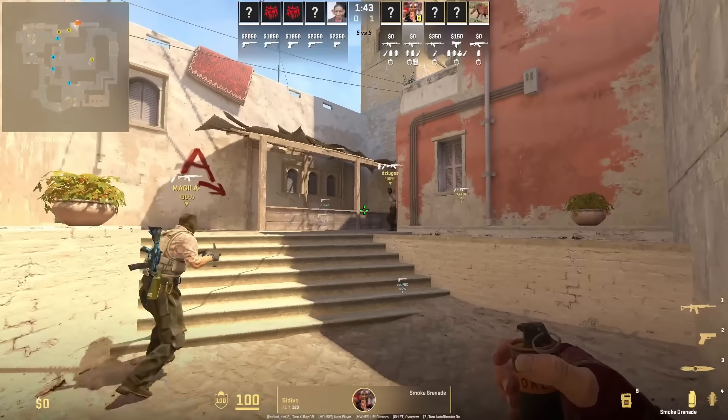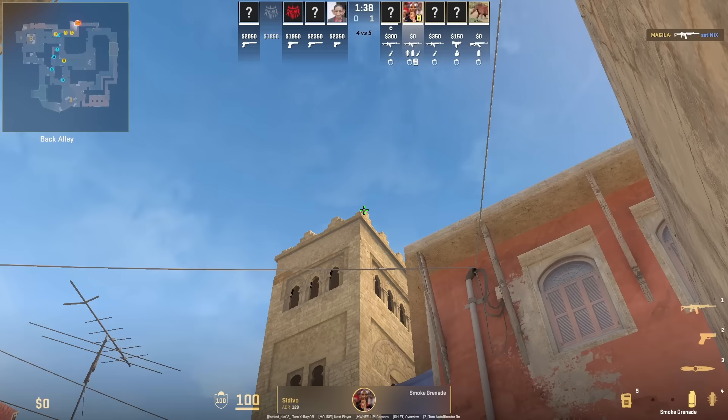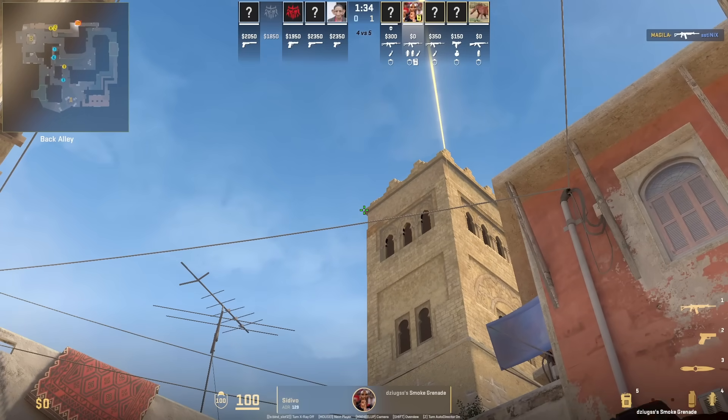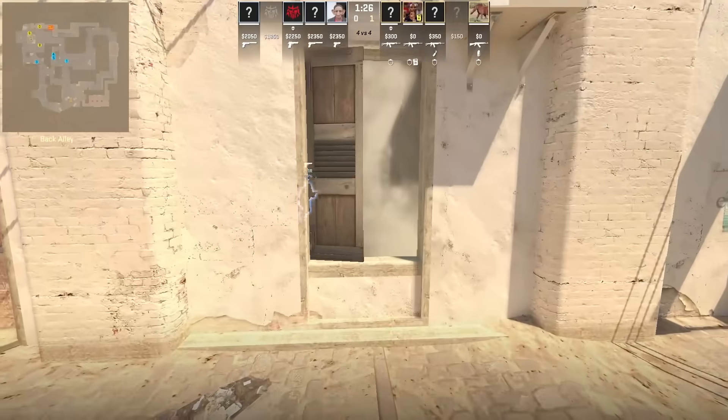Mirage market window smoke as well as short smoke from one position — standing in this back corner. For the market window, aim at that corner and jump throw. For the short smoke, aim here then left click throw while standing, then you can follow it up with a B site flash.